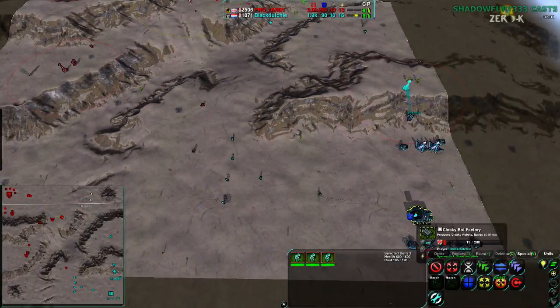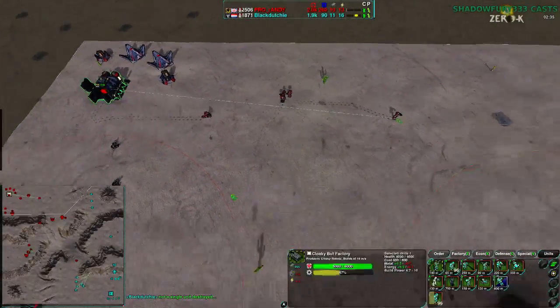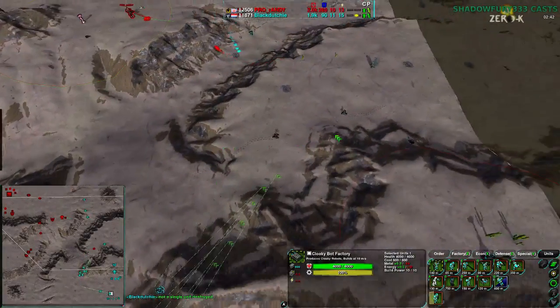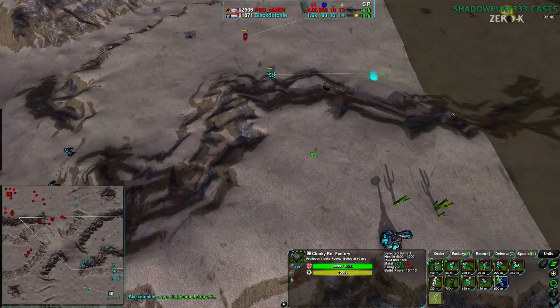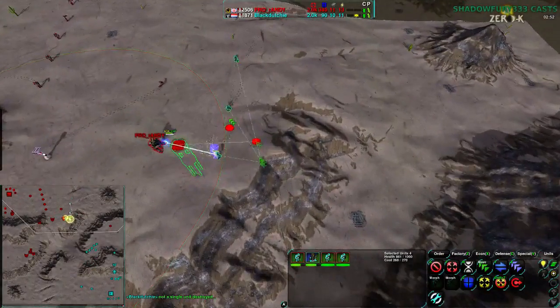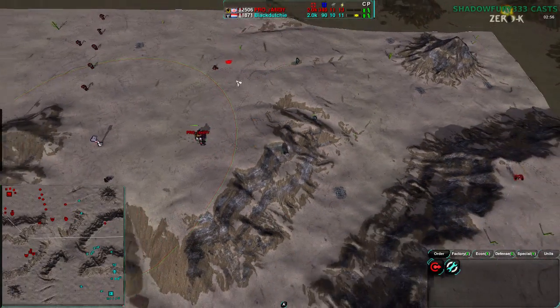Black Duchy should probably switch over to Warriors. If you can't out-micro your opponent with Raiders, don't bother with Raiders. Go with Warriors. Go with Riot units. Going with Raiders the entire time when you can't win the micro war — that's not going to work. Just don't bother. You're wasting your metal. You're giving your metal to your opponent. Just use Riots to get rid of the Raiders — that is what you need to do.